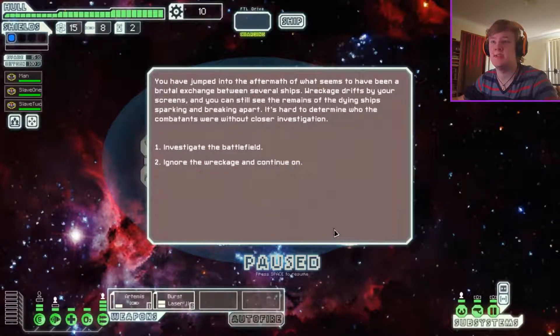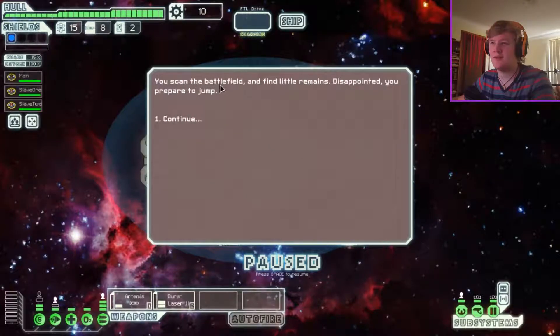You've jumped to the aftermath of what seems to be a brutal exchange between several ships. Wreckage drifts by your screens, and you can still see the remains of the dying ships sparking and breaking apart. It's hard to determine who the combatants were without closer investigation. Let's go investigate. You scan the battlefield and find the remains disappointing — you prepare to jump.